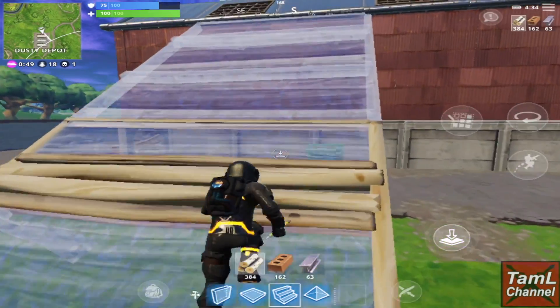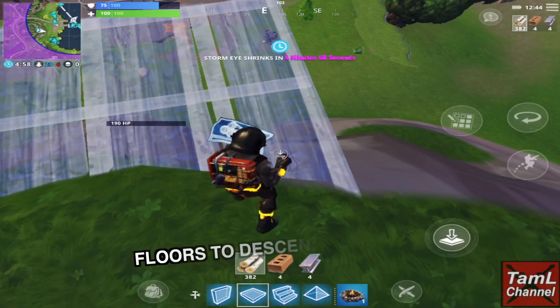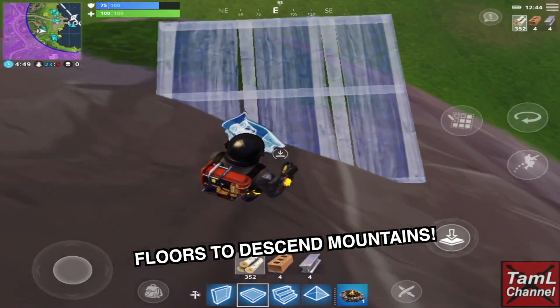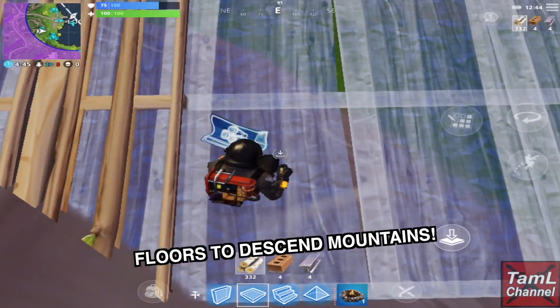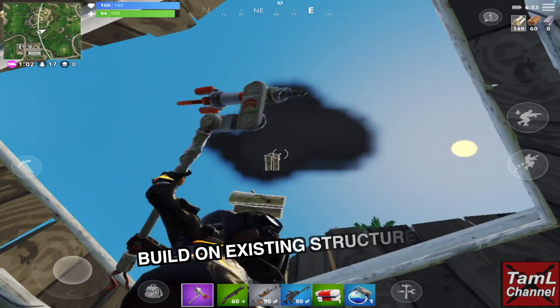You can use floors to descend mountains quickly, which is much quicker than building a ramp to descend. Just make sure you're close to the mountain so the floor will attach to it. You can also use existing structures to build within them.